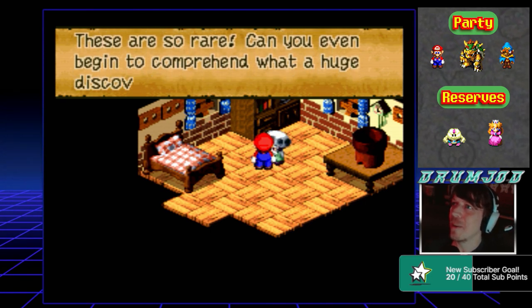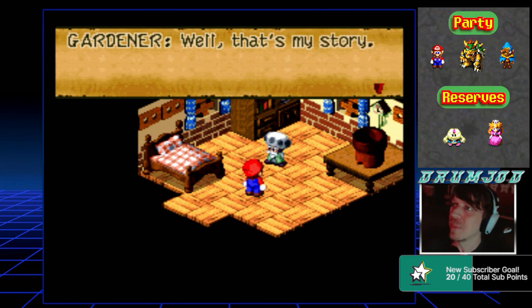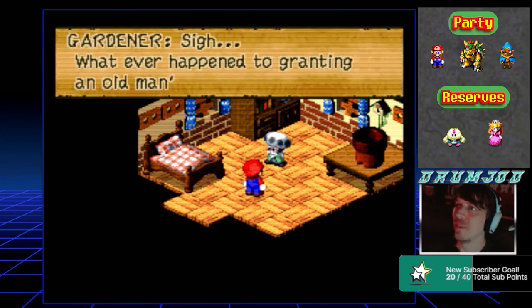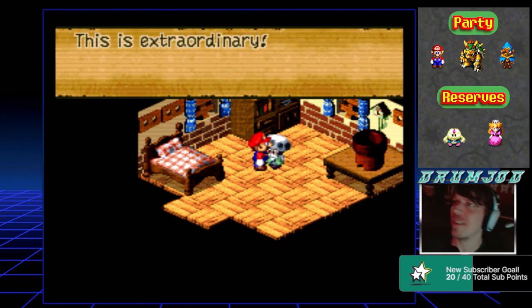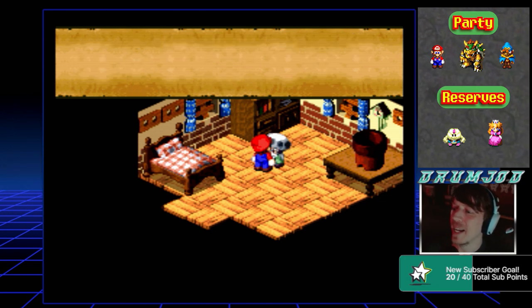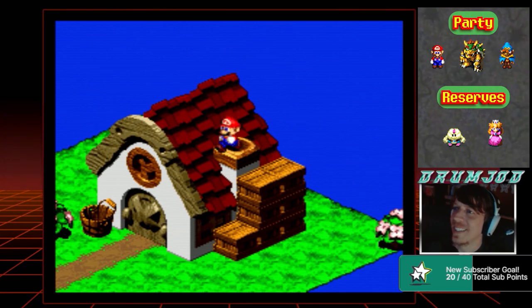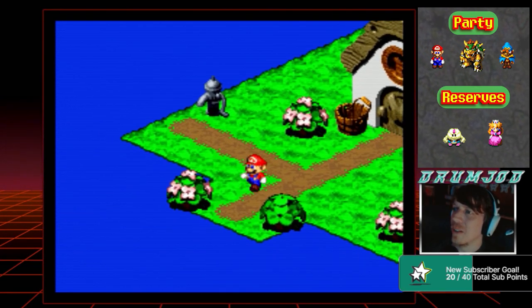The gardener says: 'I can't believe it — it's the legendary seed I've heard about! I spent my whole life searching for it. Say, will you give me the seed?' He's happy, got it. I think he's gonna grow a big vine that lets us climb to a new area — see that huge planter. He says he spent many years seeking the legendary seed and fertilizer, but had no luck. So I guess we need the fertilizer now too. All right, we unloaded that item at least.